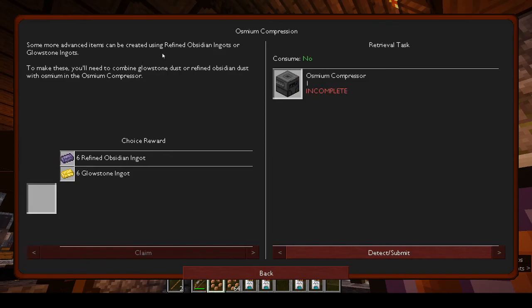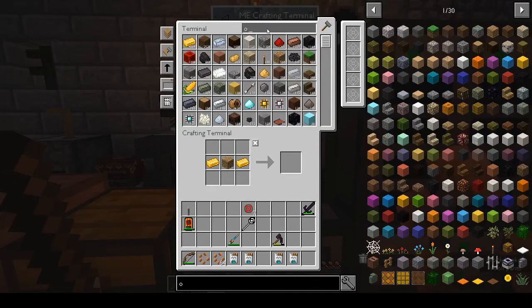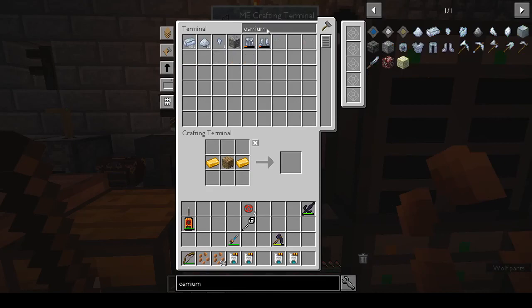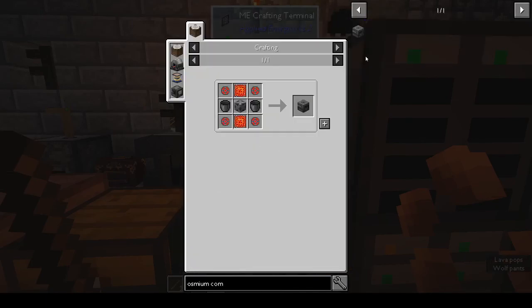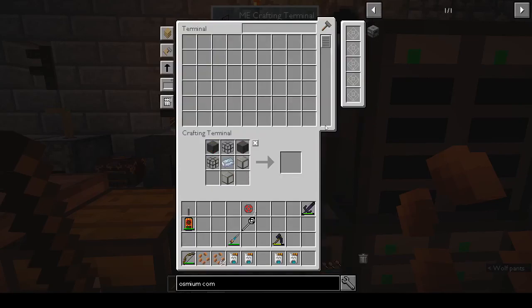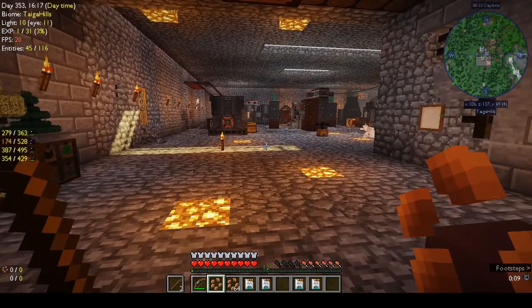What else was there — osmium compression. Advanced items can be created using refined osmium or glowstone ingots and you need an osmium compressor. We need to make more steel and stuff, so I'll leave that for next week.